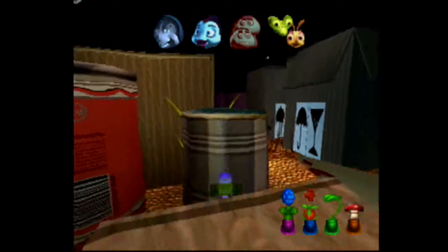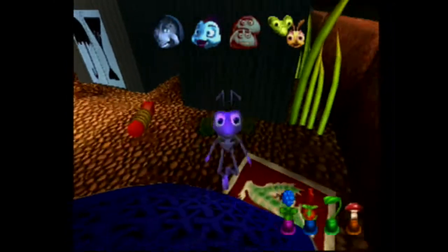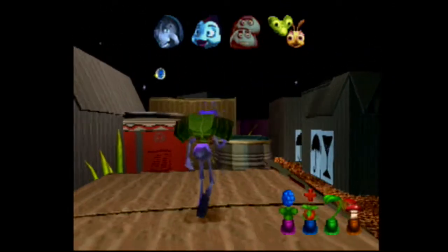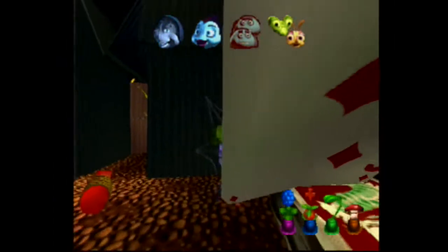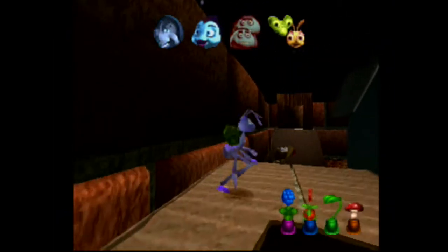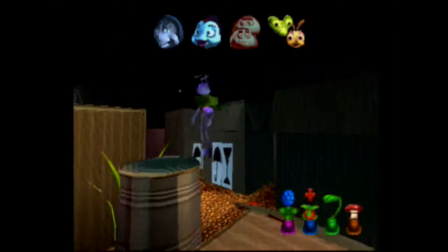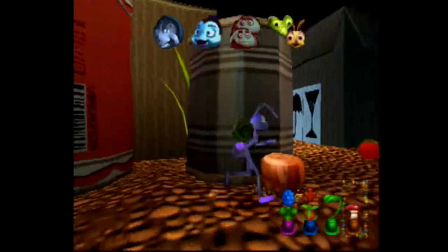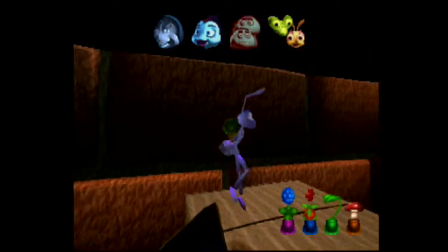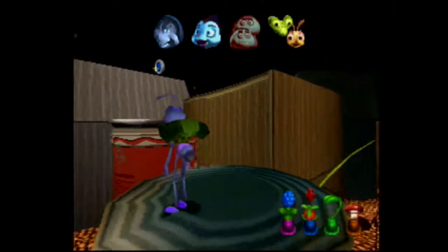There's a seed. This is gonna be a little hard, I think. Let me focus this way. I can't move that — oh, that makes sense. Use plant. I should be able to just jump to here and then jump up there. There we go.